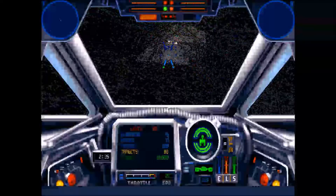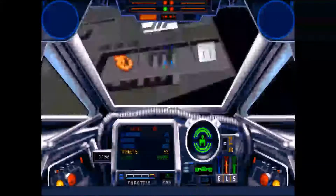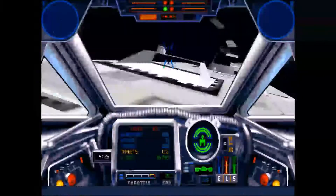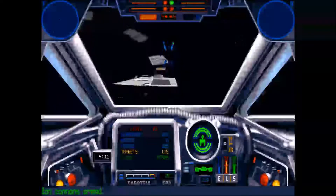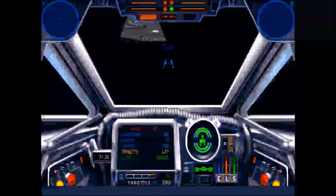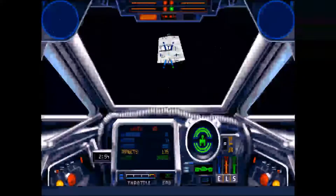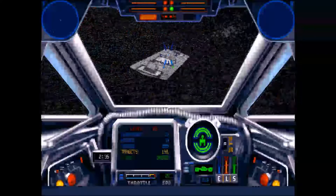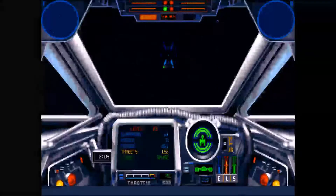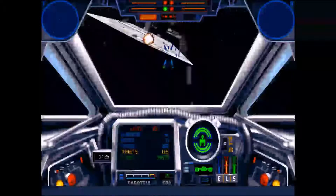In the first couple of rounds you can see time is kind of tight, but every time you destroy a turret it gives you two extra seconds, which especially for something as slow as the Y-Wing is vital. I ran into the platform because I was being an idiot. The nice thing is it doesn't damage you, but it will bring you completely to a stop and make you accelerate up to speed again, which if you're not paying attention can really completely end it for you.